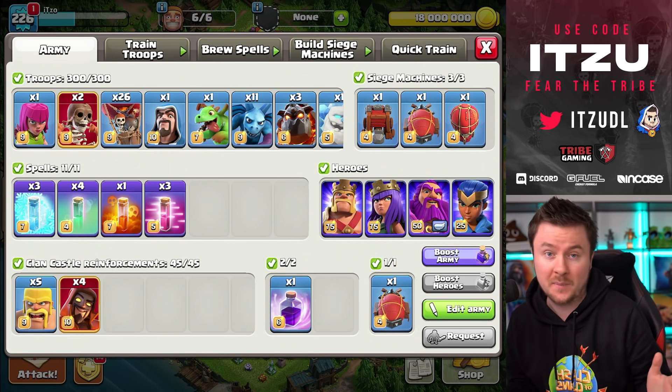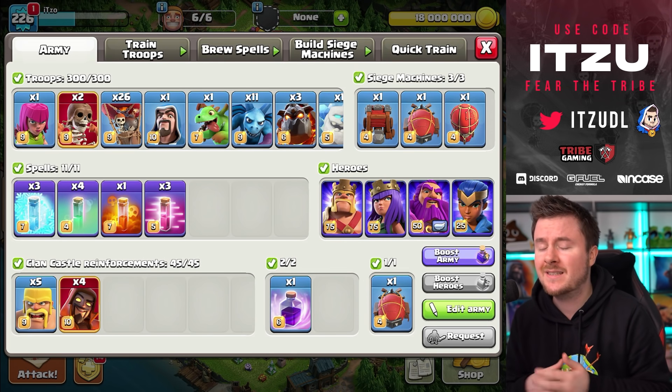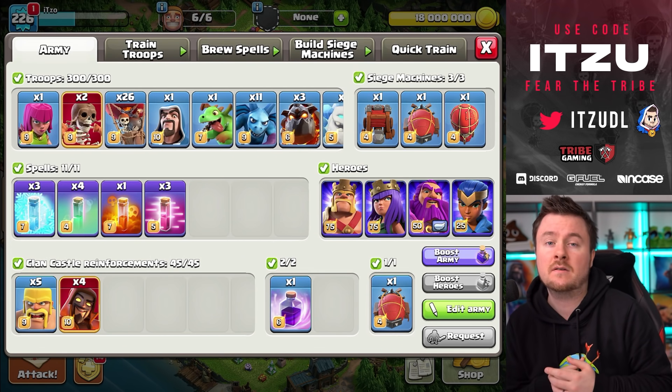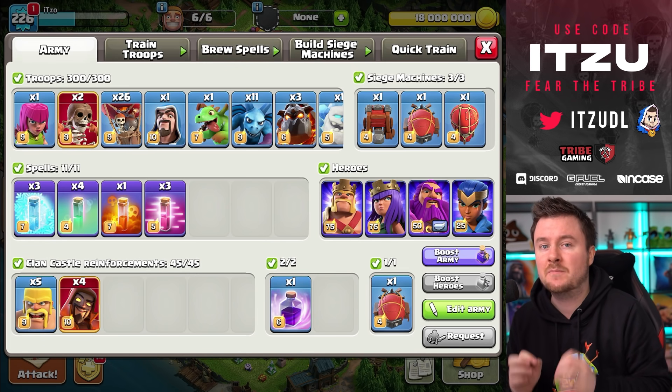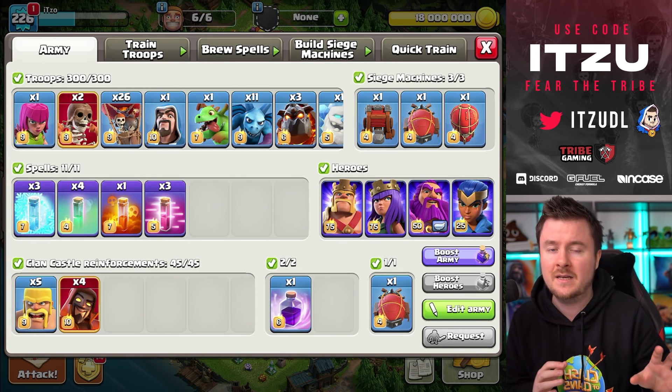It's Blizzard LaLo basically. Today I want to talk about how you can use it, how you can smash basically any base with this, and one of the key things you should look out for. This strategy is especially strong against those ring bases which have a compact core.